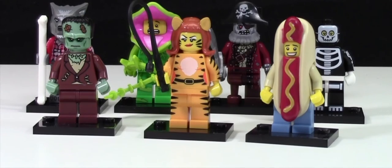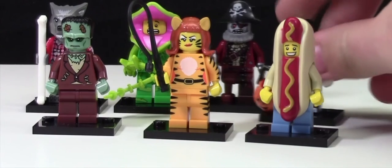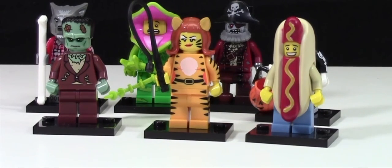You have to come up with a good idea for your character. You could take the hot dog minifigure here, use the bucket from this guy here, the whip, and just make a really cool costume. If I like the look and the idea of it, you'll get 10 points.